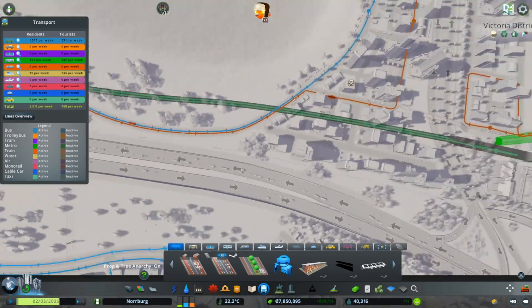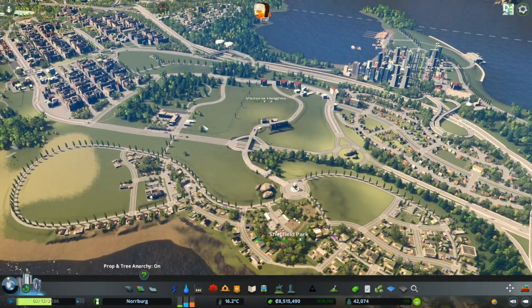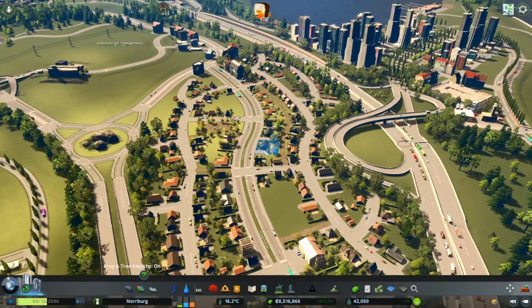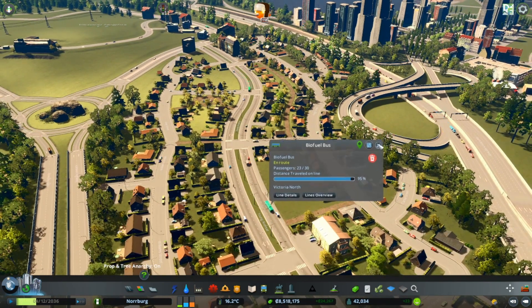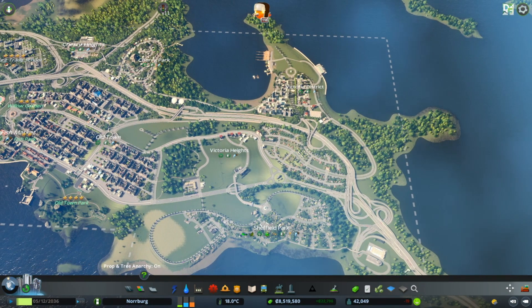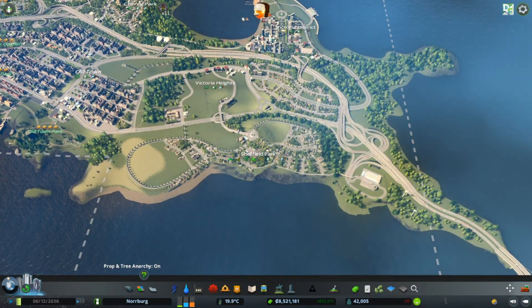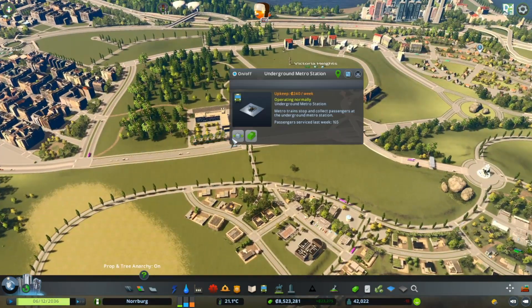I let the simulation go for some time to slowly build up. As you see, when you have trees everything seems much nicer. We have the high school and elementary school, and we're building some more housing. We have the Victoria South line and Victoria North line going around Victoria district to Cherry Park to downtown and back. We have one route going around Sheffield Park and Victoria Heights, and a small underground metro station.